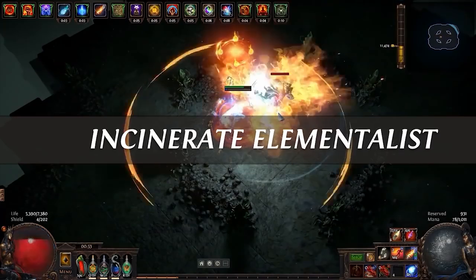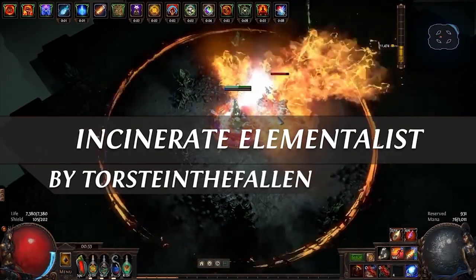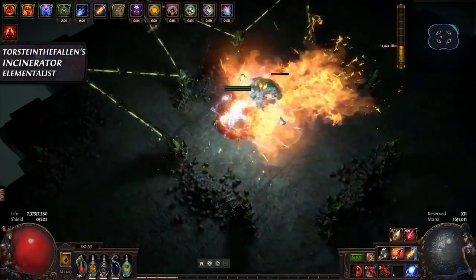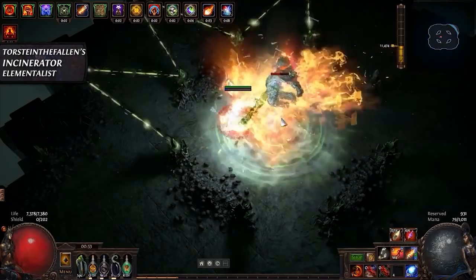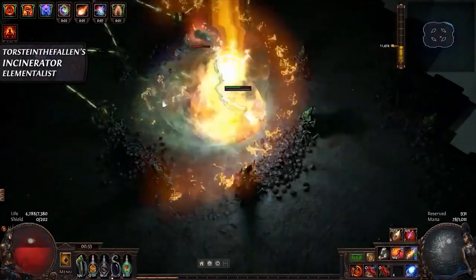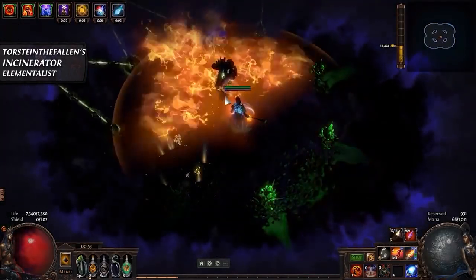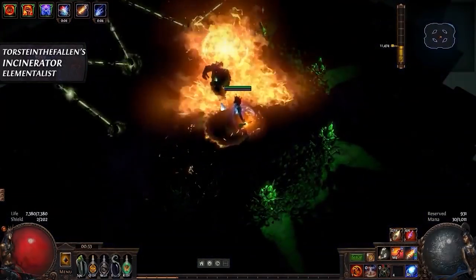The first build I want to present is an Incinerate Elementalist by Torstein. Incinerate is a channeling skill that goes through eight stages — the longer you channel it the bigger it grows. When you stop channeling, you release a wave of fire in a destructive, wide area, igniting everything in its path and dealing up to 500% more damage.